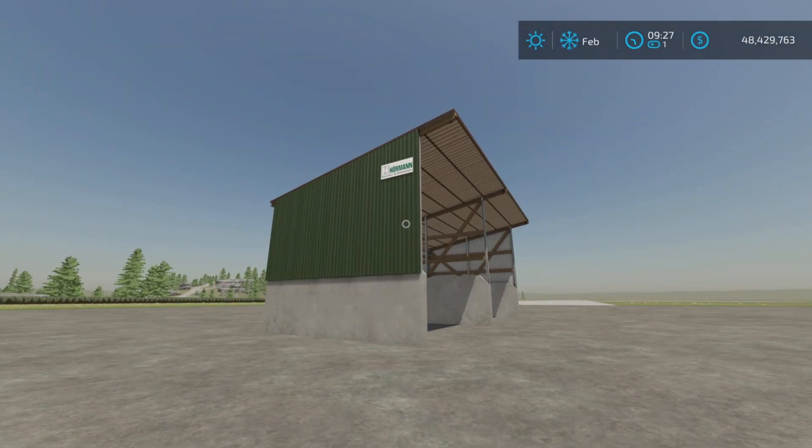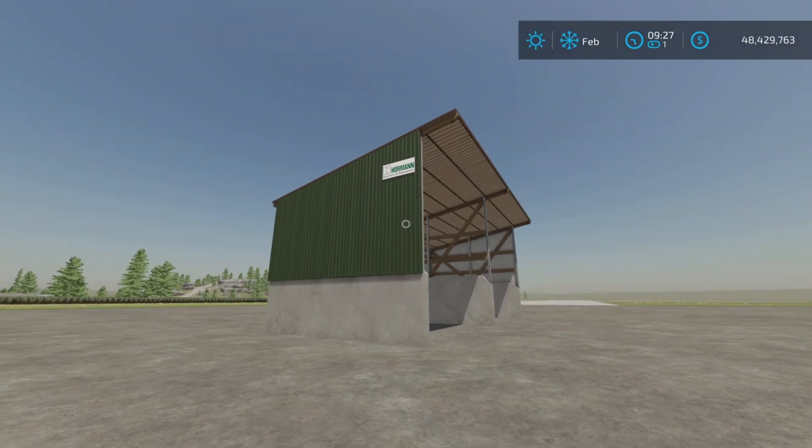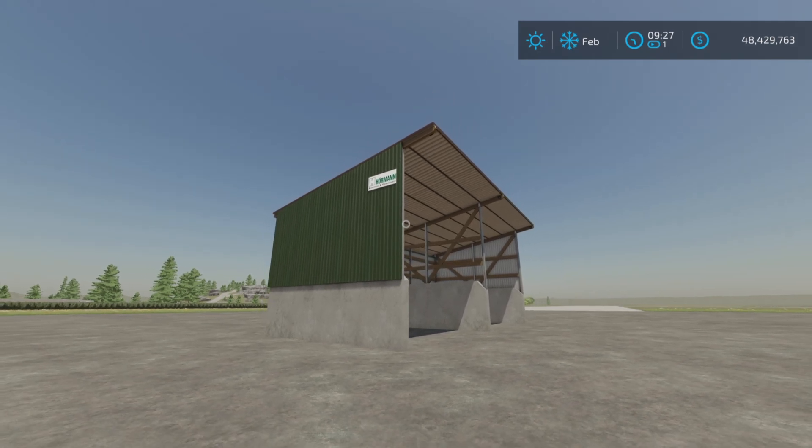And there it is — the Bulk Material Warehouse by Black Tiger on Farming Simulator 22. Thank you all for watching.